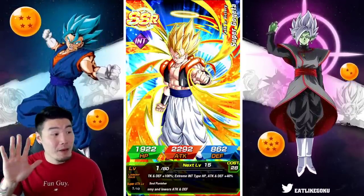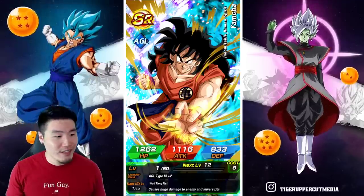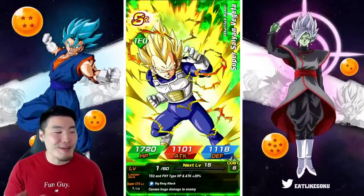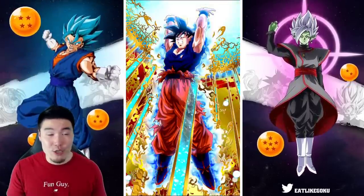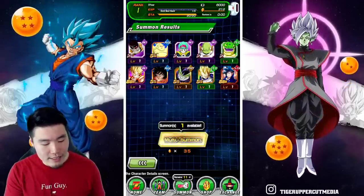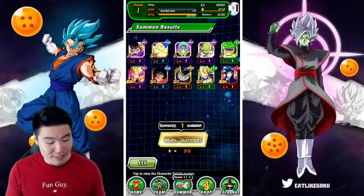False alarm — hint Gogeta. But I don't think I've ever seen that before — loading in the middle of a multi. What just happened there? Either way, we got the hint Gogeta, obviously still a solid unit, but very much a little bit outdated these days, especially defensively. But once he gets his Extreme Awakening, he'll be very good again. There's the first multi, second multi jumping in.